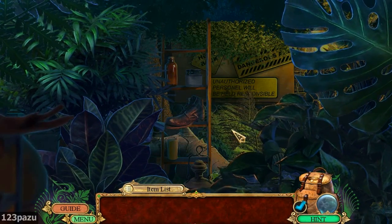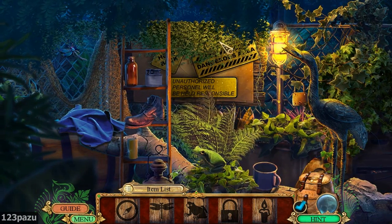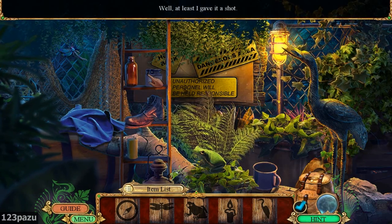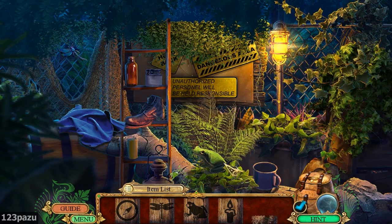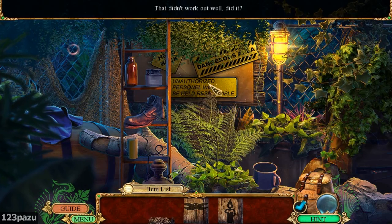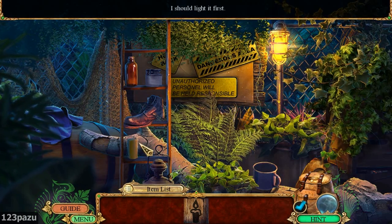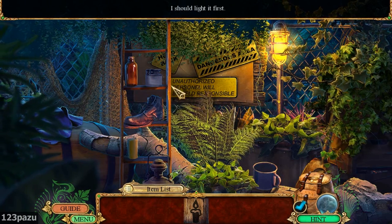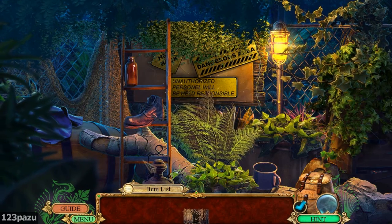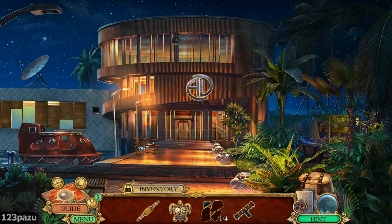Unauthorized personnel will be held responsible. A dangerous area. How dangerous? Is there radioactive material inside? Or maybe deadly traps? What is this? Is there a light bulb? Let's light the candle. Oh, it's a lighter! I should look like a grenade. We have the Aternan logo. A.D. Dangerous area - head back. All unauthorized personnel will be apprehended.